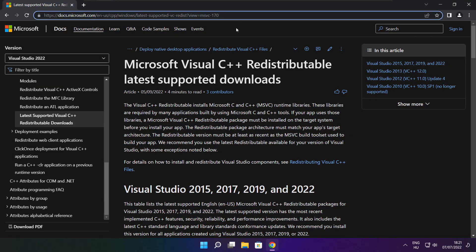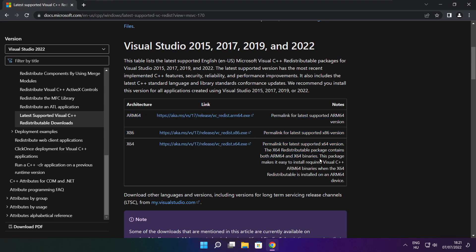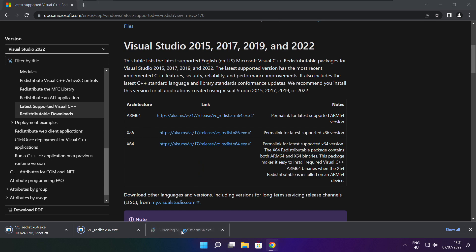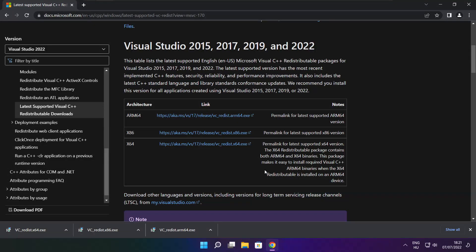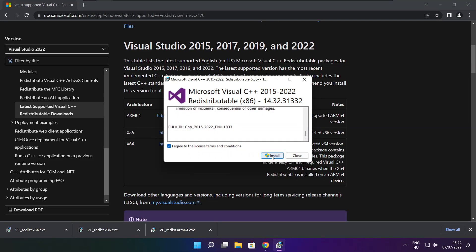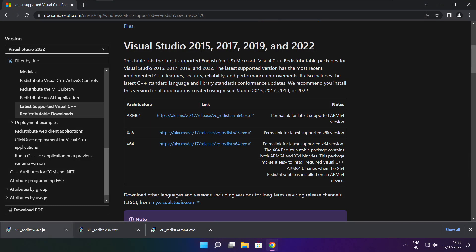Go to the website link in the description. Download three files and install the downloaded files. Click I agree to the license terms and conditions and click Install. If it fails to install, no problem — repeat for the other files. Click Close.